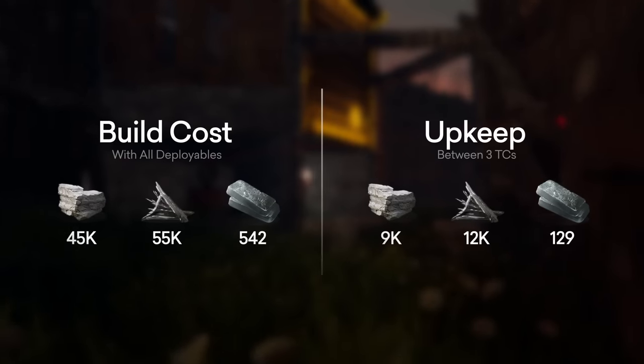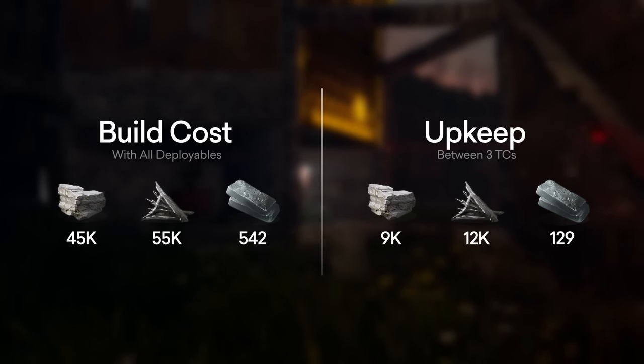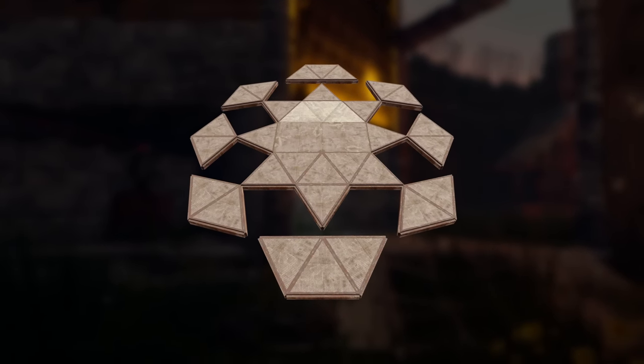Taking a look at our build cost and upkeep, you can see we save a significant amount of stone and metal compared to the original Micro Yeti. This is also reflected in the footprint — it's tiny and will fit just about anywhere you need it to. Just keep in mind, an external TC goes off the top and bottom of what you see here.